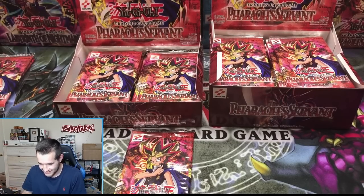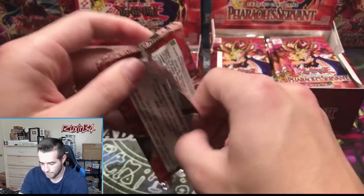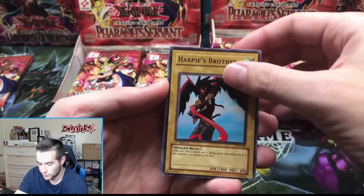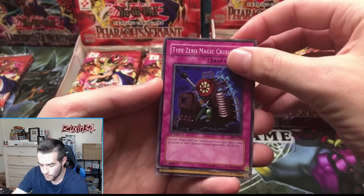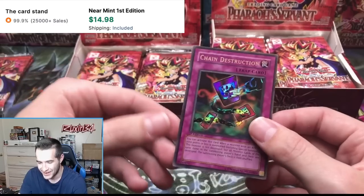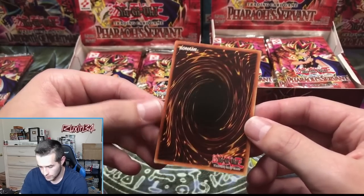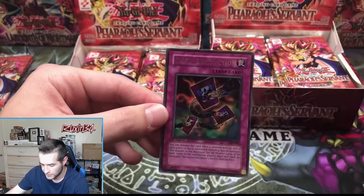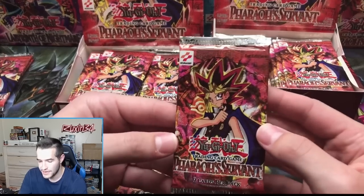Final hobby pack — this is the big one with all the potential. Harpy's Brother, Reign of Mercy, Type Zero Magic Crusher — and a Chain Destruction. We've got an ultra rare — let's check the centering. Not the ultra we're really looking for, but that centering is very nice. The back may have a tiny bit of scuffing — this might have a chance. It's one of the better conditioned cards we've pulled from a vintage box recently.